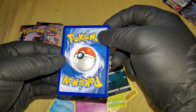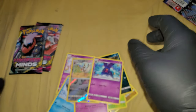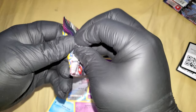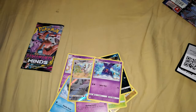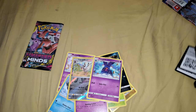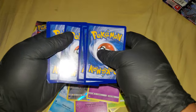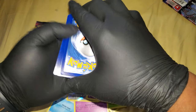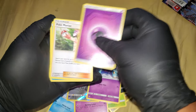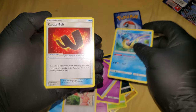And here is the Toxapex. Alright, well there's pack one — let's get into the second pack. I'm not going to show the code for this one, I'll show it at the end just to make sure it's not the same one. One, two, three, four — and then whatever the rare or holo turns out to be. Pokémaniac, Lapras.